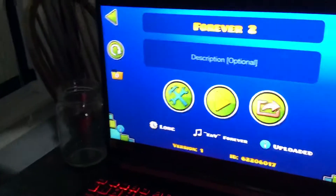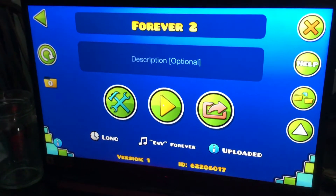So tell me what you made. So on this game called Geometry Dash, which you can get for like two dollars, I made a level. It's a sequel to another level I made called Forever, and I'll show it.